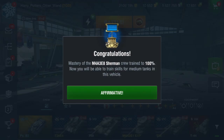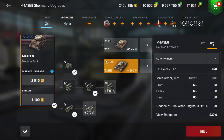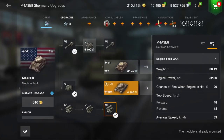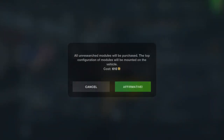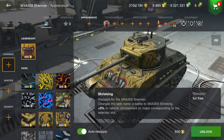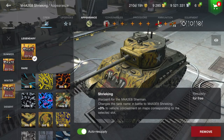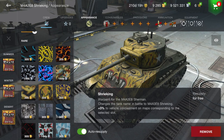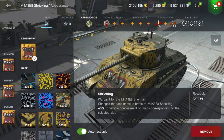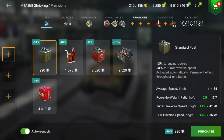Here's the M4A3E8 Easy Eight. I'm buying it on this account for the purposes of this video using free XP to get the upgrades. You can see the next tank in line is the T20, which we'll also review. The legendary Shrieking camo is 600 gold — I'm going to buy it and apply it to summer, winter, and desert. If you're going to spend the money on the legendary camo, use it for all map types.